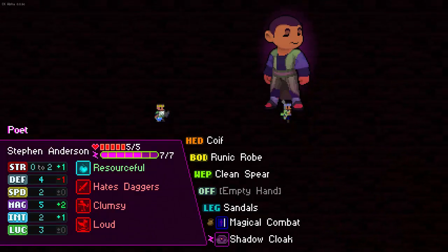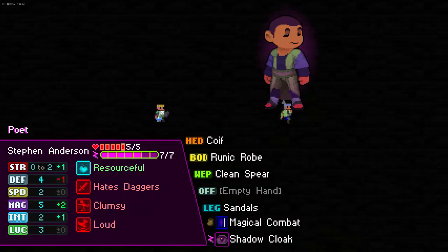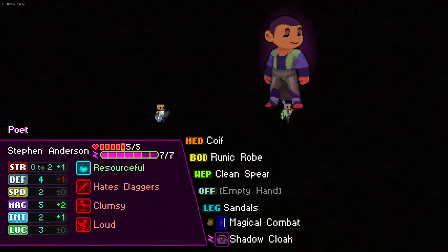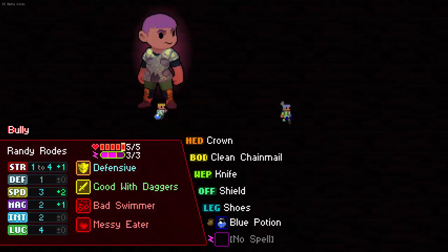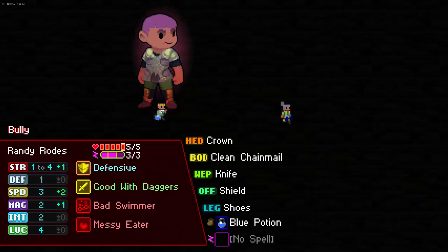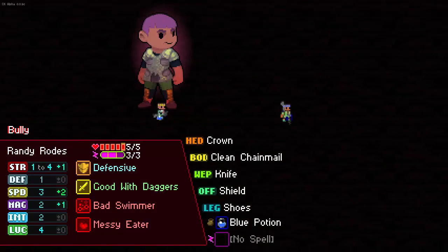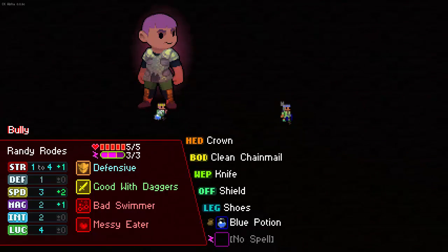I actually really love this character as much as I kinda hate him, because his magic is unbelievable. He starts with a shadow cloak and magical combat setup. So this guy could be really, really strong, and I think we might go for him. He's clumsy and loud. Clumsy is my least favorite trait, as many of you know. But this guy isn't necessarily bad at all — he's good with daggers, which gives him a level 1 bonus with daggers. His negative traits aren't really bad at all. Plus he's got a shield.